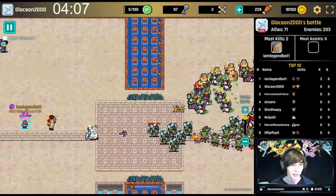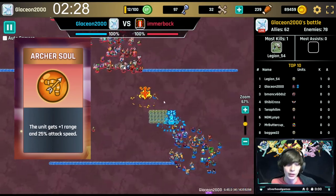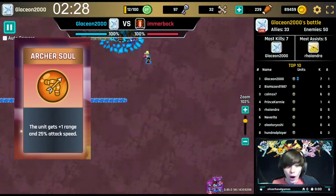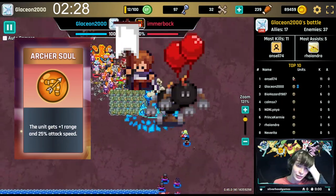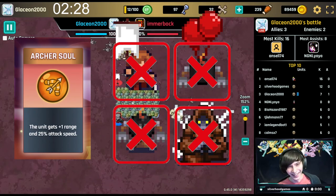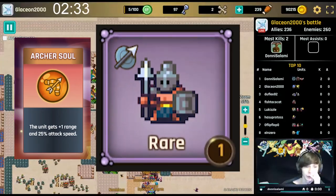This leads to: what are the souls? Archer Soul — the unit gets plus one range and 25% attack speed. This soul is the most versatile of the souls; it can go on pretty much any unit and have a nice impact. Any melee or range unit benefits from it. Even supports like monks and healers can benefit. You could even use it on centurions or flying rogues to keep them behind normal lines. I would avoid putting this soul on flags, busters, and saints. Flags don't really need more range or attack speed; busters would blow up earlier; and saints have zero use for attack speed or extra range. Also, this soul is likely going to be very strong on the gladiator when that comes out.